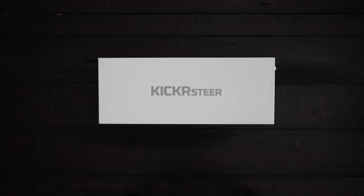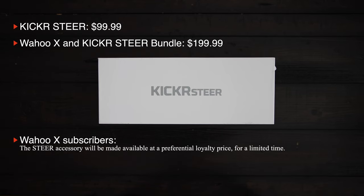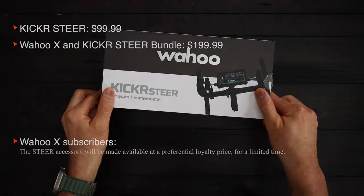The Kicker Steer is priced at $99.99. You can also get the Wahoo X and Kicker Steer bundle for $199.99 and save $49 with the bundled offer. If you're already a Wahoo X subscriber, the steer accessory will be available at a preferential loyalty price for a limited time.